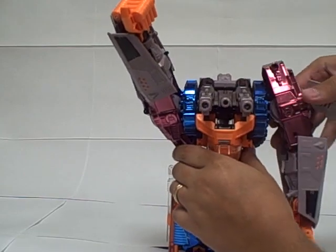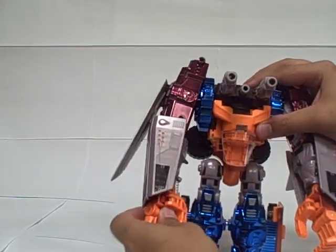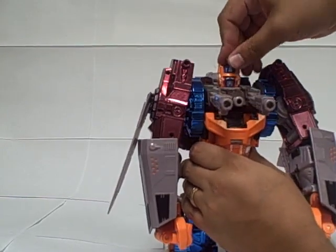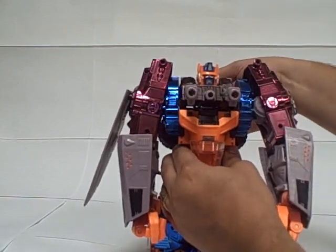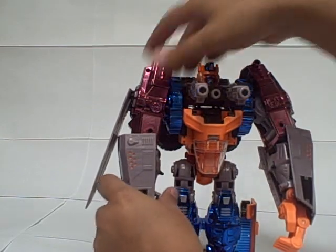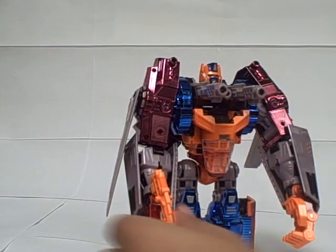Bring the arms down and flip the wings back. Open up his arms and flip the thumb around so it's more where it should be. Back here, just flip his robot mode head up. He lights up — the eyes light up green, the middle of the chest lights up yellow, and the two launchers light up red. Turn his elbows and his gun pegs on there so he can hold it like a rifle.